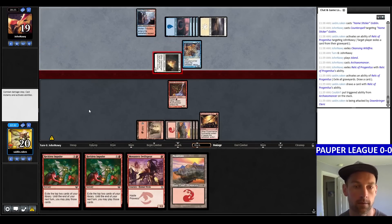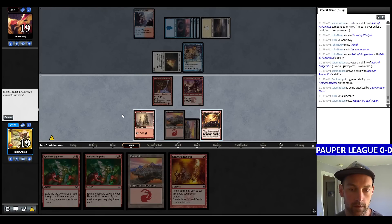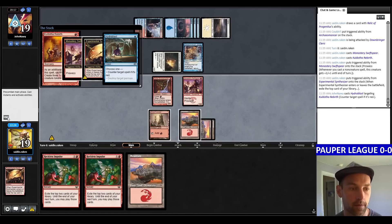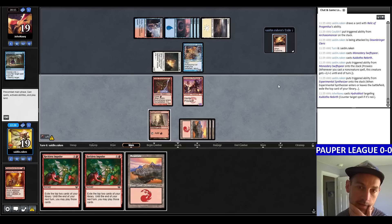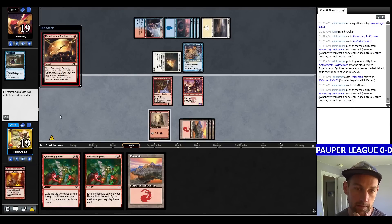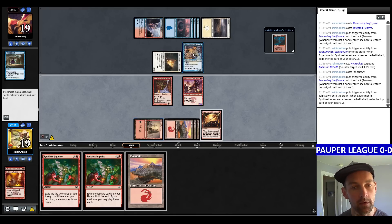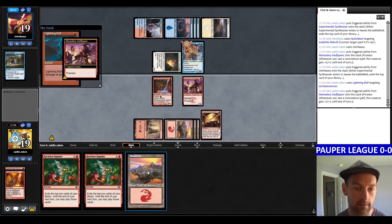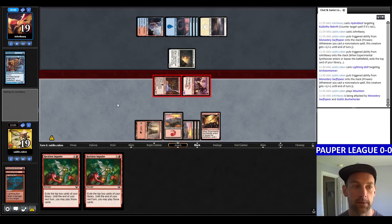They attack for one. Let's go Swift Spear. Rebirth the synth to draw a card. They Hydroblast the Rebirth. Another Synthesizer — I'll play it. Now Swift Spear is a 3/4. We find a Lightning Bolt. We can bolt the Archaeomancer and get in for 5 — probably a good plan. We blast it and take 5 damage.